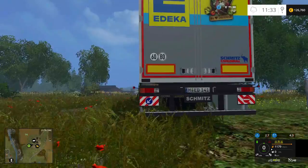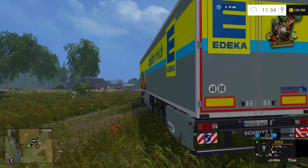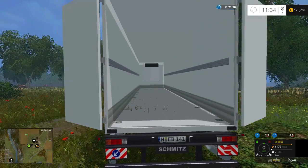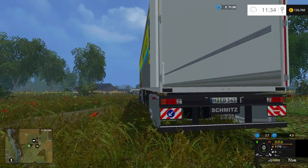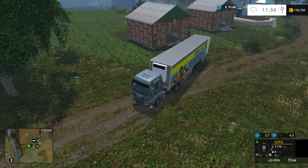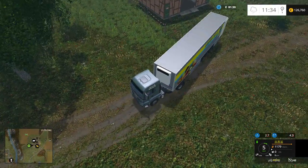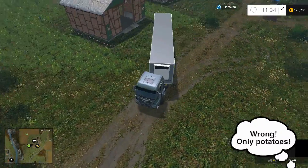We have a Schmitz CoolLiner reefer trailer here. You can open the back door and see inside — it's pretty empty at the moment with nothing loaded. This thing especially comes in handy if you have large quantities in your fruit storage or in your greenhouses. It can also hold potatoes and sugar beets, so if you want to bring them to market.